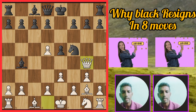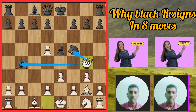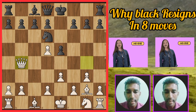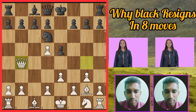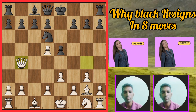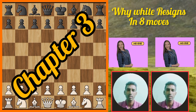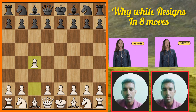You can see right now — the queen is attacking both the knight and the bishop. White easily wins. If black plays a move here, white takes the bishop. That's why black resigned. If you enjoyed this video, please subscribe and press the bell icon. We can go to chapter three.